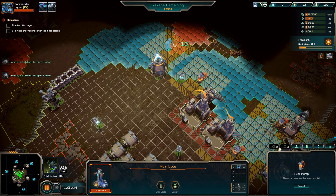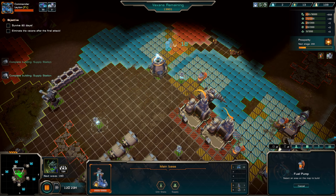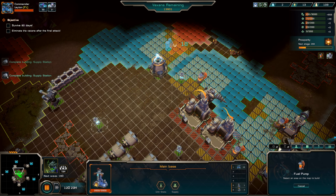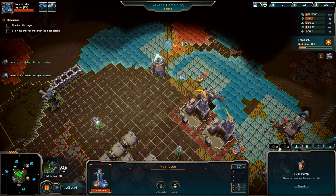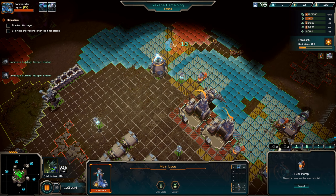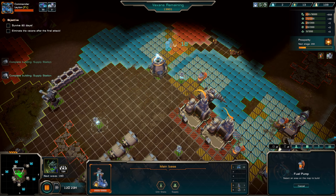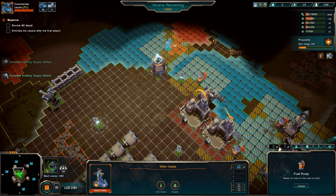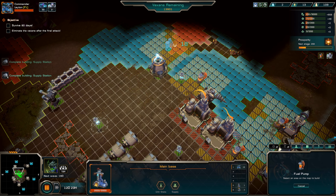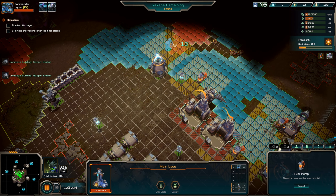Your force is under attack — just barely out of range of the tower. Next research will be metal collector, and then after that warehouse — we need to get those other resources going. We have plenty of ore at this point, so why don't I just focus on the fuel pumps. I'm gonna put an ore miner there. Our little army is not good enough yet to be pushing out — they're just A-moving, so I'm gonna have to micromanage them just a little bit more.